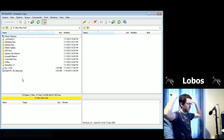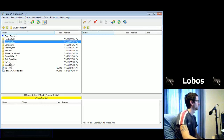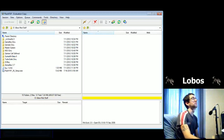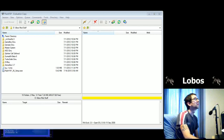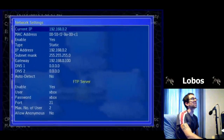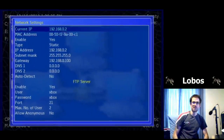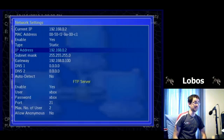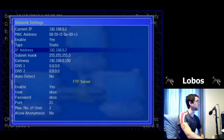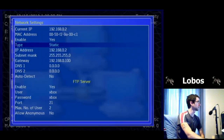On the left in FlashFXP is my computer — I'll navigate to my E drive where I have my Xbox mod stuff. The one thing you have to set up is: in the network settings on the Xbox, you've got a static IP address. That's what you want FlashFXP to connect to. Go to Quick Connect — the little lightning bolt — and give it the server info.